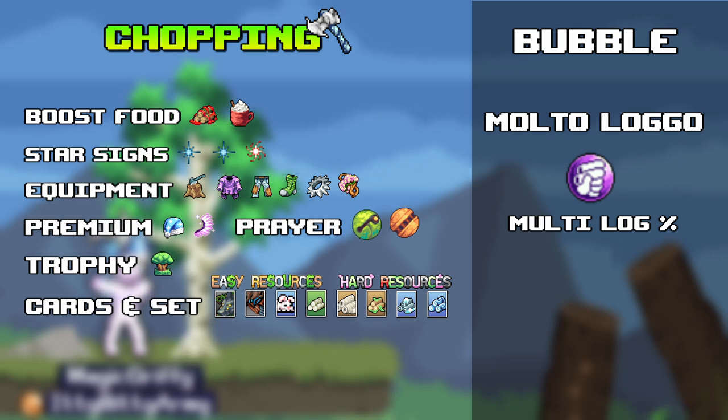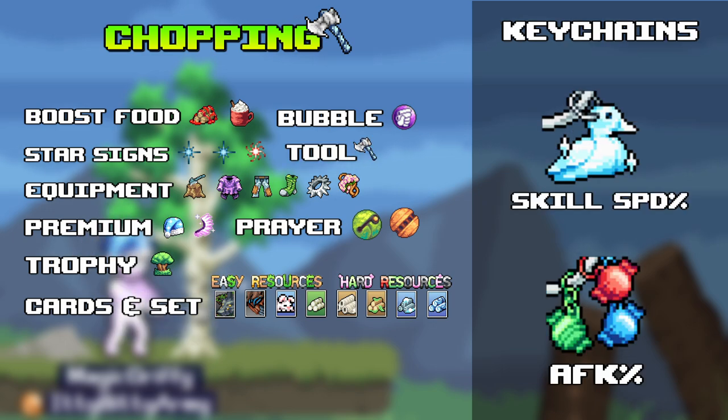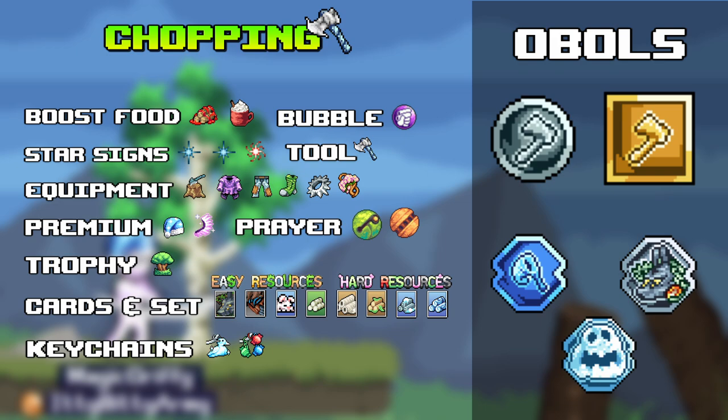Bubble — multilog percent. Multi-log chance is increased and increases the cap to 300%. Tool — highest tool equipped. Do not use stinky axe or poopy peg axe. Key chains — diamond honker or time candy chain. Ovals — golden square ovals of chopping power and silver circle ovals of chopping power. Same hexagon oval choices as before. Also quick note: make sure you max and activate logs on logs for huge gains in chopping 3D prints before doing sampling.